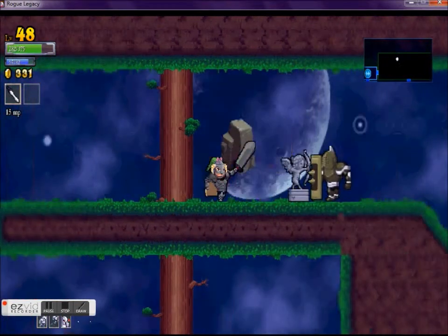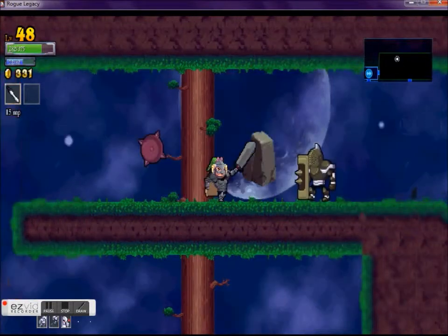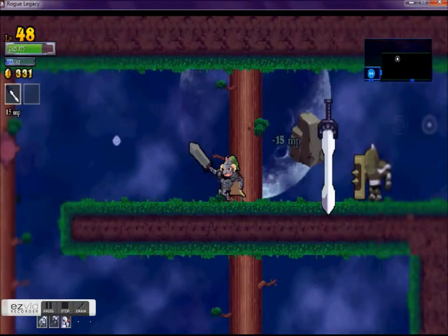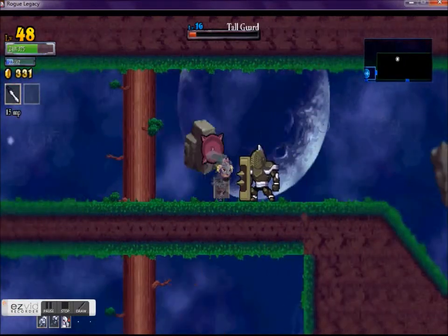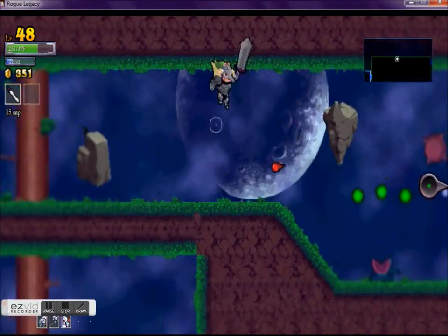Again, I have another one of those where he can end up bouncing me back into the spike. I do the same thing — I try to hit him with the sword, and moving back forces me to try to get him to go into the sword, which is so far the best strategy I've come up with for defeating them.